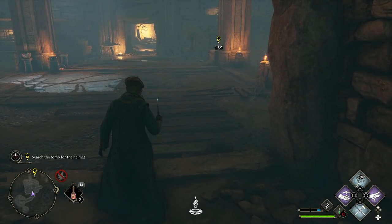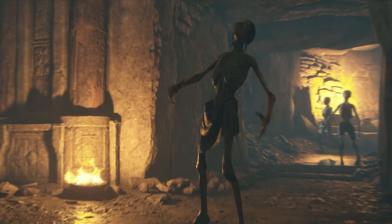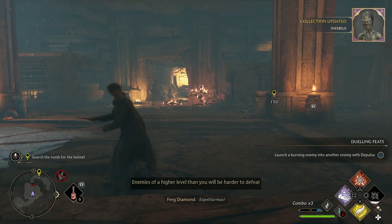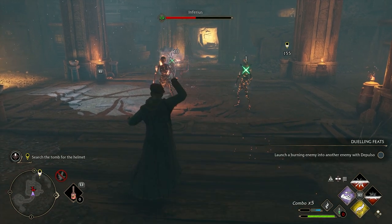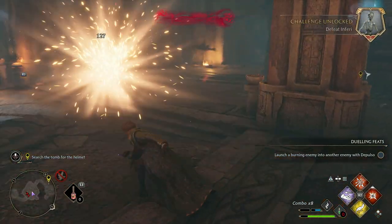Now it's time for your first battle. Here you'll be fighting a new enemy called Inferi, which are a real pain to take out. You can only use fire spells to damage them initially, so make sure you have a couple of those ready to go. Once they've been damaged, an easy way to defeat them is by using Accio to get them in the air and then Depulso to throw them into an object. There are quite a few of them, but this shouldn't be too challenging.